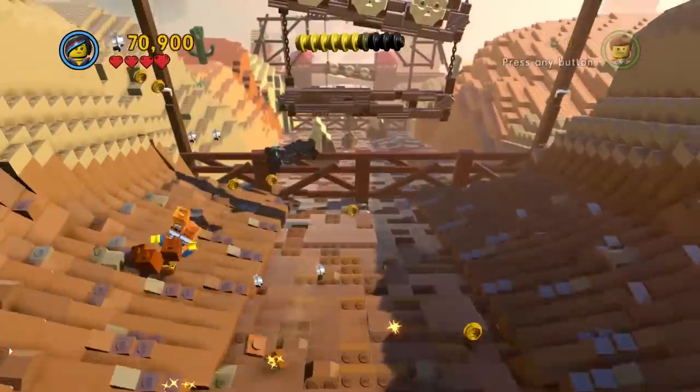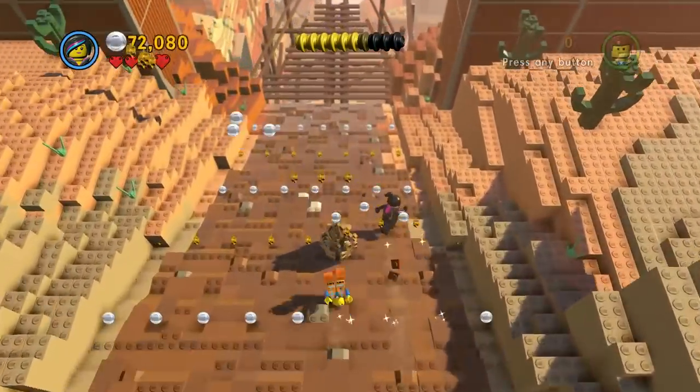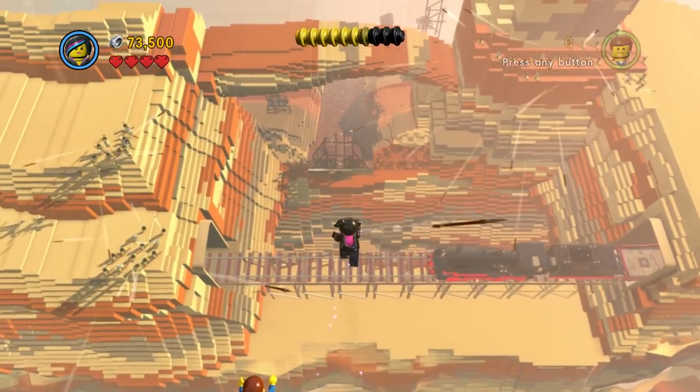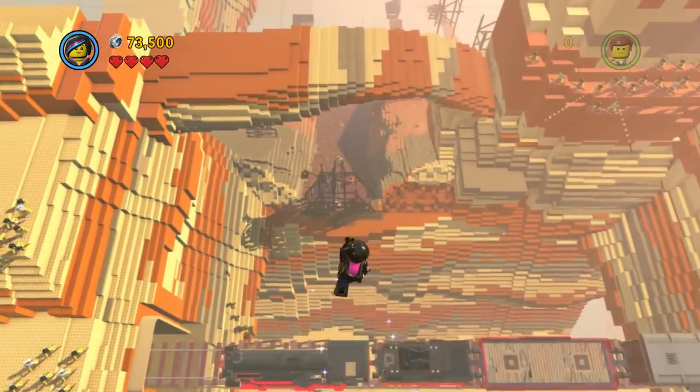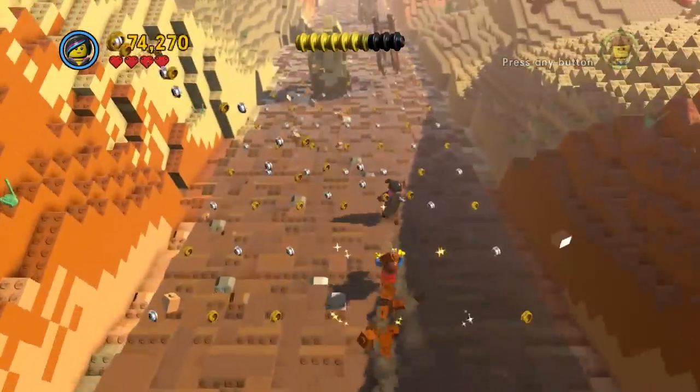Look out! We're gonna jump here! Woo-hoo! Look out - you're gonna land on the train? No, we're gonna go past the train. The train is the end of the level.